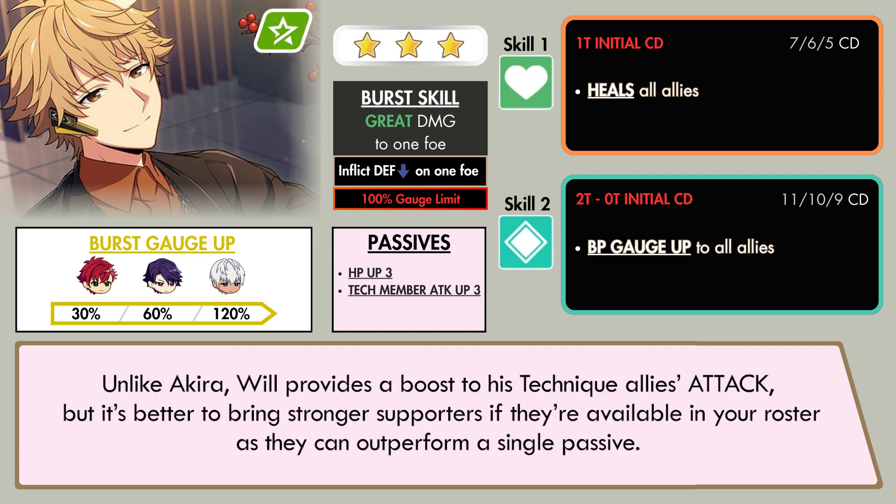Unlike Acura, Will provides a boost to his technique ally's attack, but it's better to bring a stronger supporter if they're available on your roster, as they can outperform a single passive.